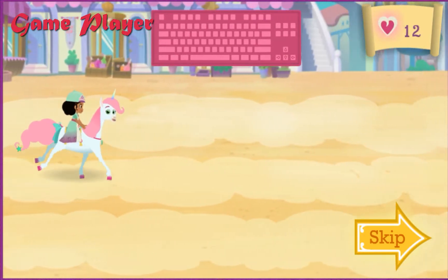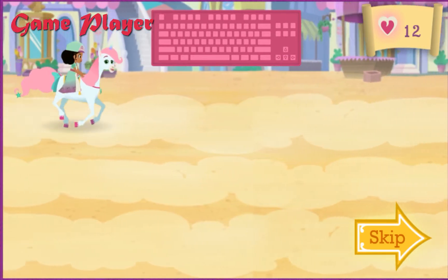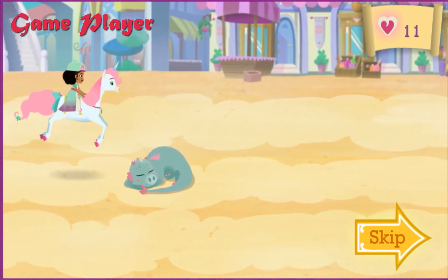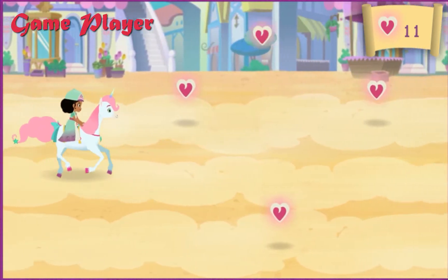Watch out for things in our way or we'll lose some of the knightly hearts we've already collected. You can move around them or press the space bar for a jump. Great jumping! Whoops! We need to jump over those or go around them.